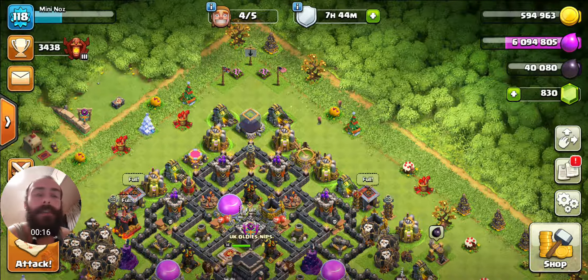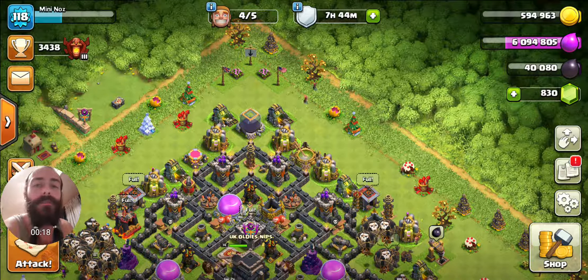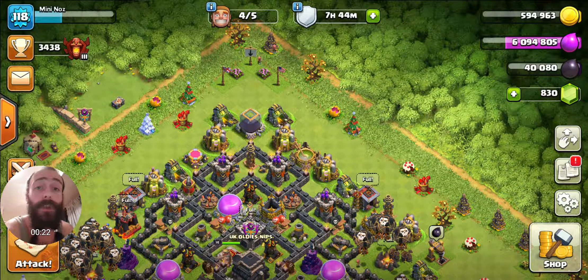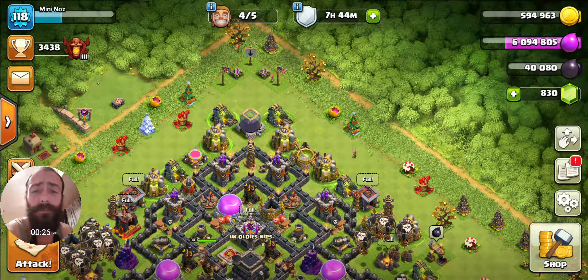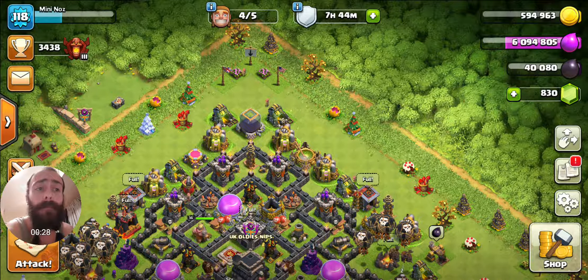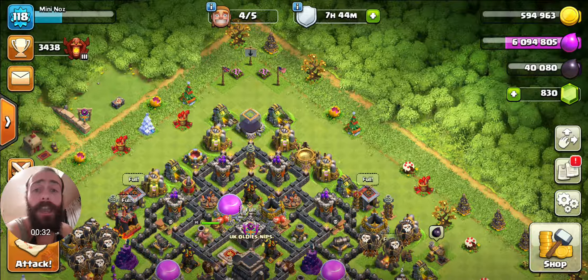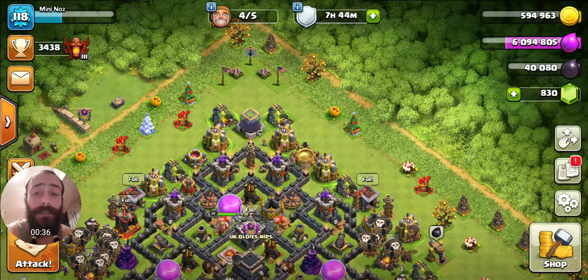This video is just a quick one showing you what I think Town Hall 9's best attack is. And to be honest, I think it should be the only attack that all Town Hall 9's are doing right now. I don't know if it's going to get nerfed or not, but basically, by air — LavaLoon — every single time it's working.